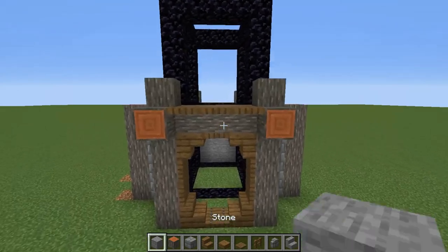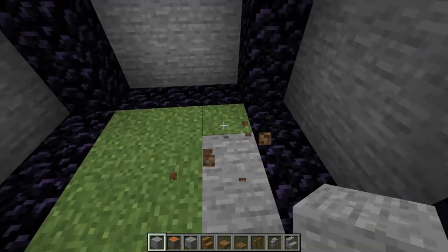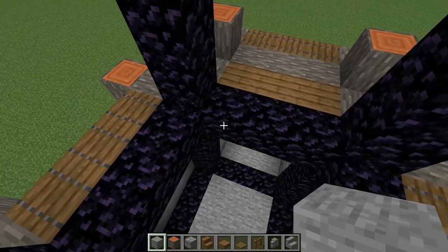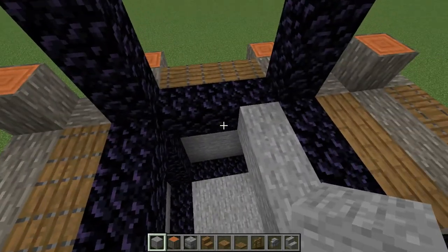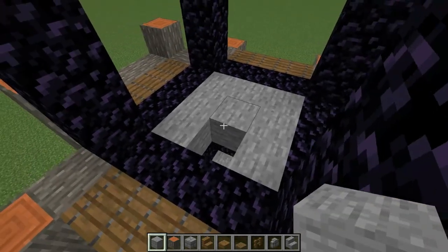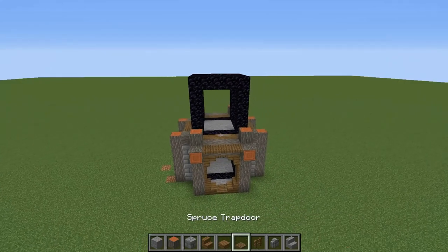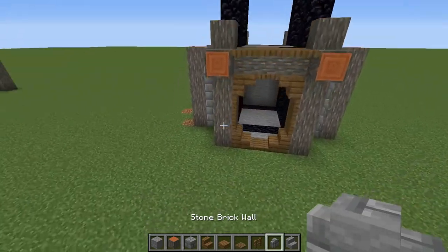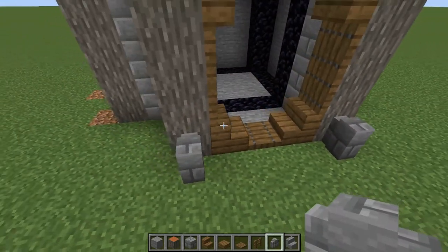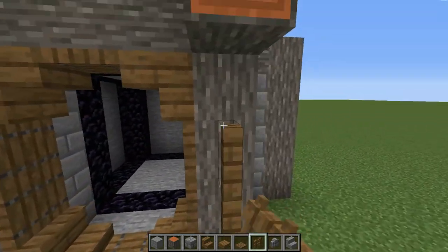Get your stones and replace the grass floor with stones. Make another platform here with stones so we can stand on it. Get your stone brick walls and place a couple against these wooden pillars, then three fences on top of each wall.